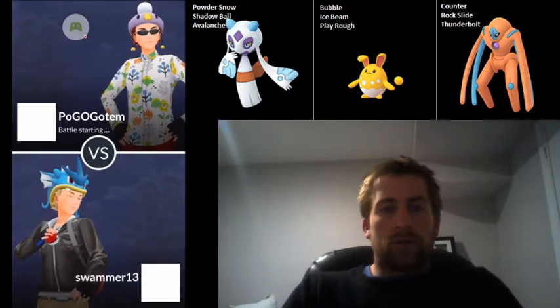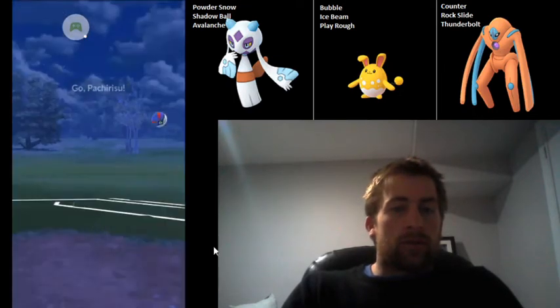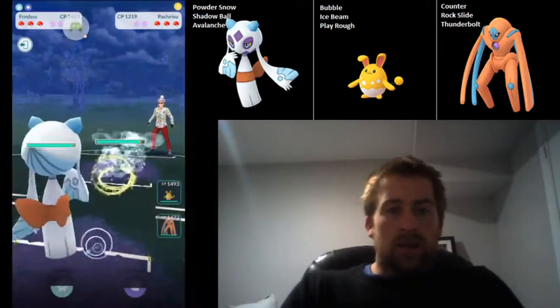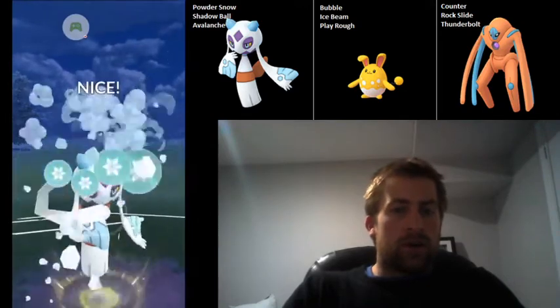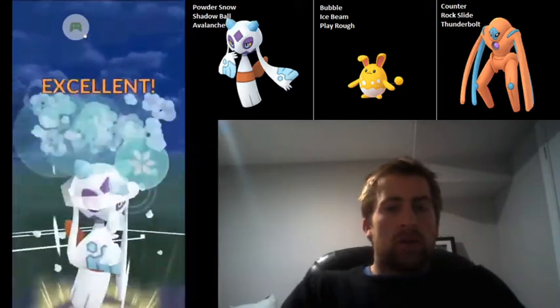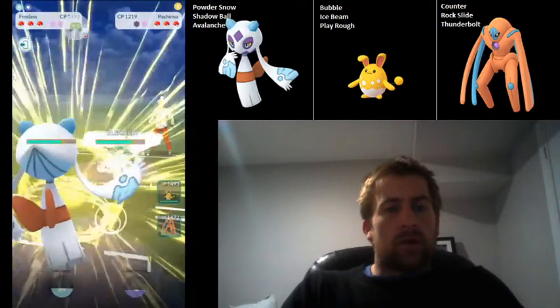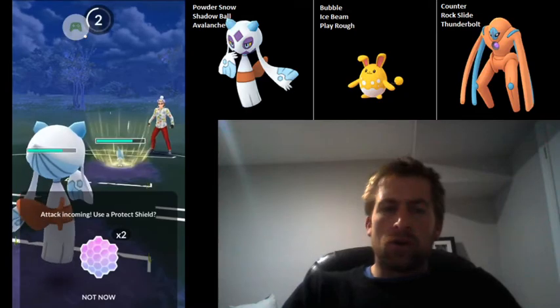This team has been so much fun to use. I've been really enjoying Froslass and definitely recommend building one if you haven't tried it. We get a Pachirisu on the lead, which is quite interesting. Pachirisu only knows electric-type moves — I think it's probably Thunder Punch, and I don't think it has Wild Charge, but I'm not really sure.